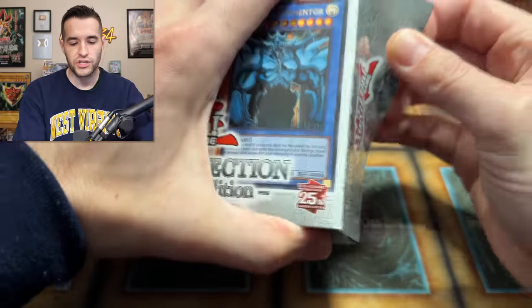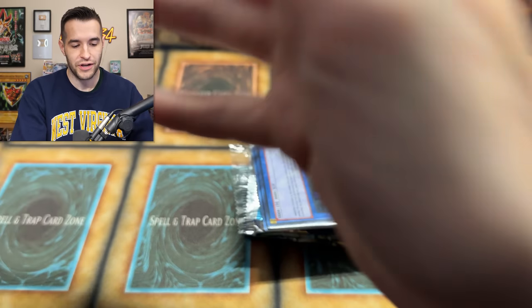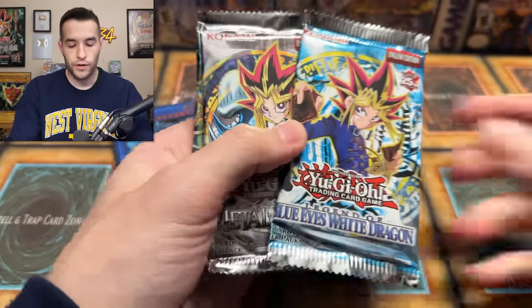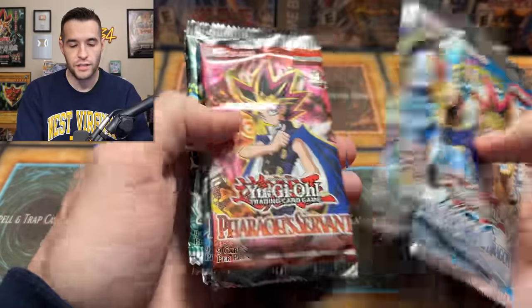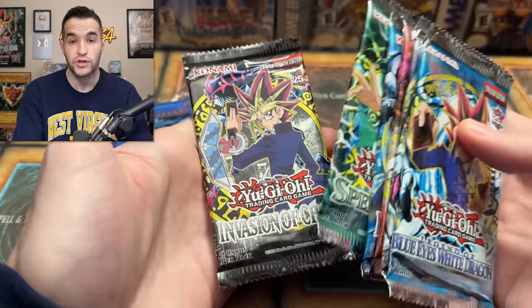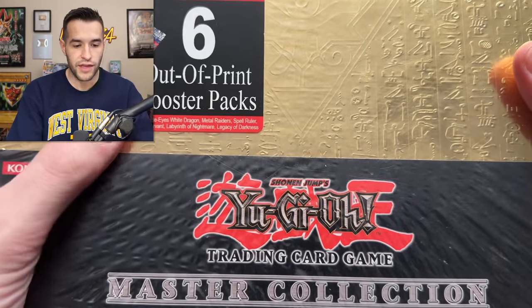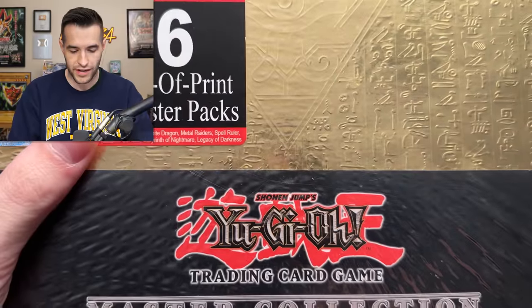First, we have Legendary Collection — these boxes are so much smaller than the Master Collection. They made the Master Collection the biggest possible casing; the binder is massive and not very usable. So I really appreciate how small the 25th anniversary is. For the 25th anniversary, we've been getting these same packs since 2010: LOB, Metal Raiders, Pharaoh's Servant, Dark Crisis, Spell Ruler, and Invasion of Chaos. The Master Collection is slightly different, as I've already talked about. This was $39.99 back then — definitely not $39.99 now. A lot more expensive, but back then that was kind of pricey given that Legendary Collection has always been around $30-32.